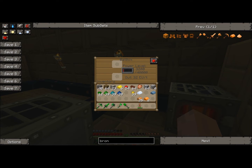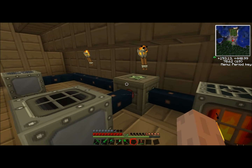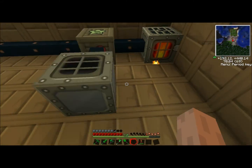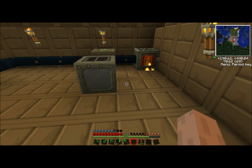It can store up to 40,000 EU, which is actually tiny compared to the higher-level ones — like the MFE, which is the higher level of the bat box, tier 3 instead of tier 1. It can hold a million EU. So eventually we'll get there, but for right now we have a very humble system.